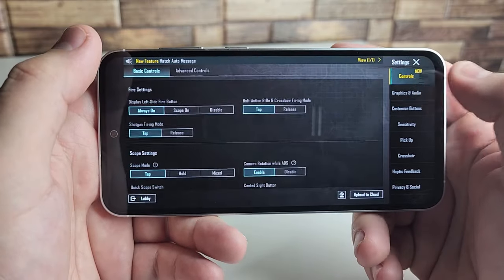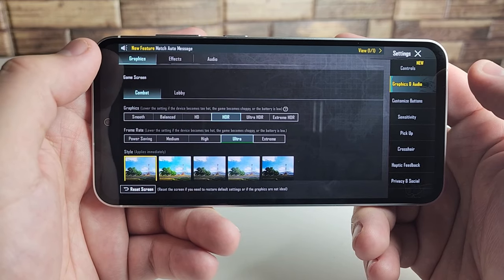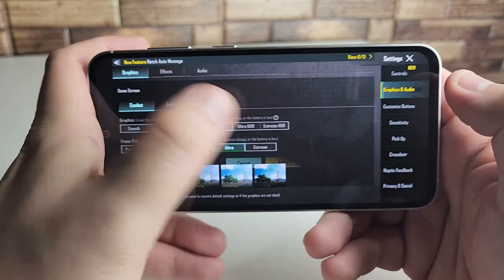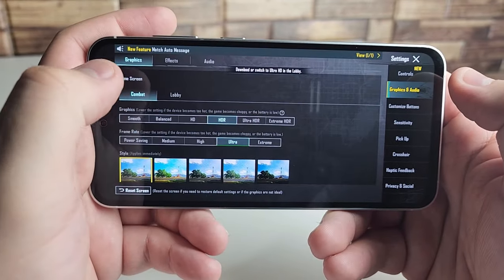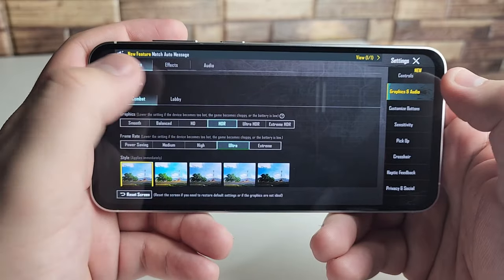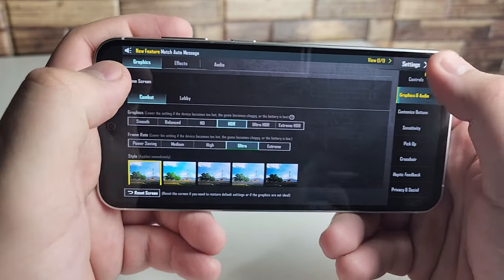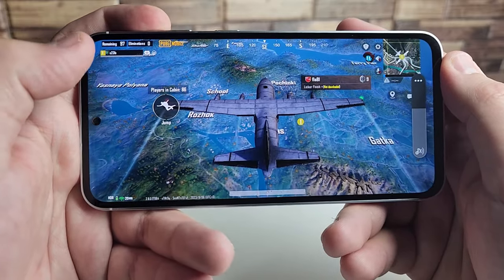Going to the graphics settings — our graphics are going to be set to HDR and our frame rate is going to be set to Ultra. We can actually put it on Extreme, but we're going to keep it on Ultra and HDR. We can't go above HDR — there's Ultra HDR and Extreme HDR, and I'm not sure what devices can do that, but let me know in the comments.